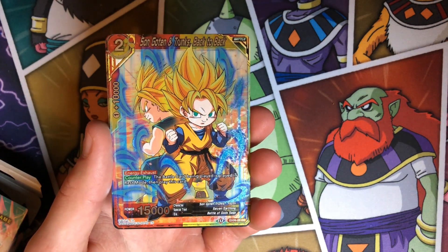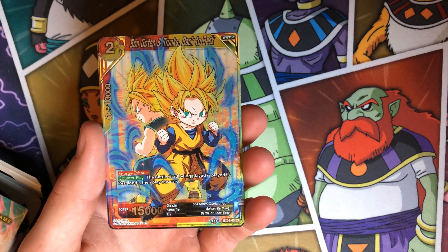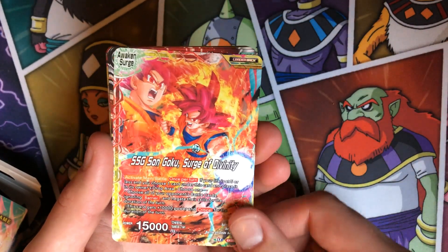Trunks has energy exhaust to drop when he's played, and if the battle card being played is played in rest mode, then you play him. He's pretty good — mostly for the Bulma decks.